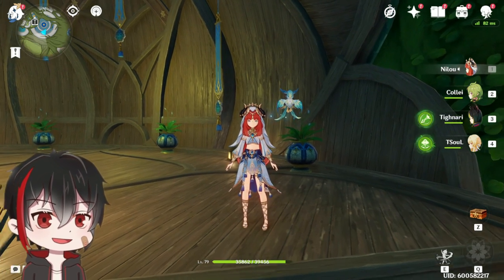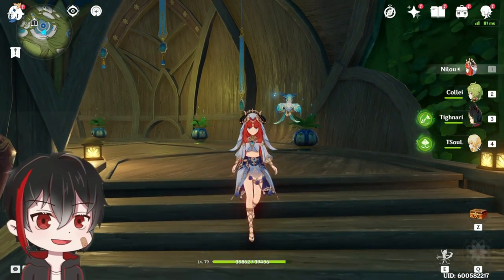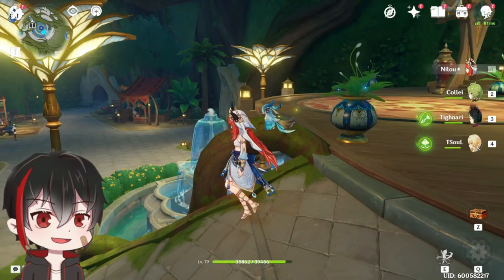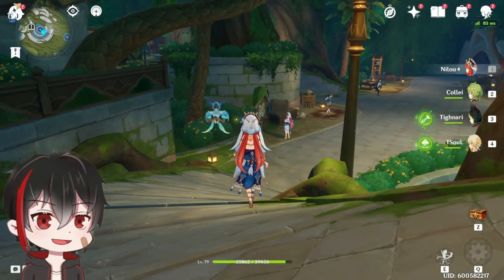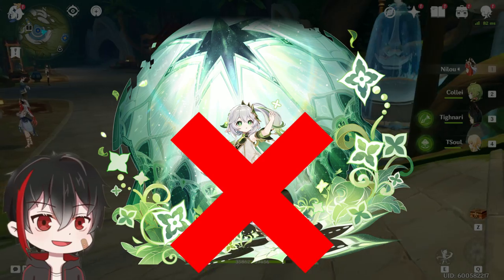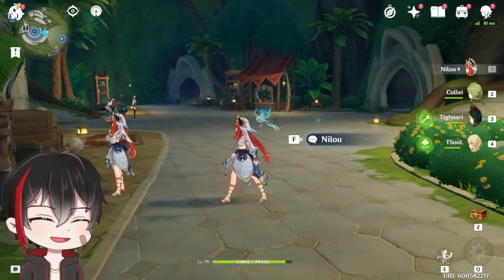Hello folks! Has all the talk about Dendro reactions, their sub-reactions, amplifying stuff, transformative stuff — all that mumbo-jumbo got you bogged down? Do you just want to play a strong Dendro team without worrying about all the delicate intricacies? You've come to the right place. I will go over some of the strongest and easiest to use teams that add in the new Dendro element. These teams will not be using Nahida, since she will end up in every meta Dendro team anyway. I will have a separate video that will include her teams later.